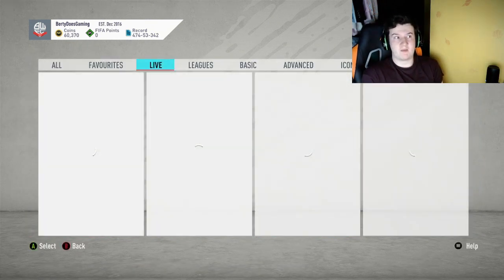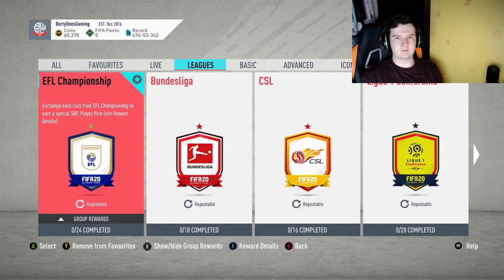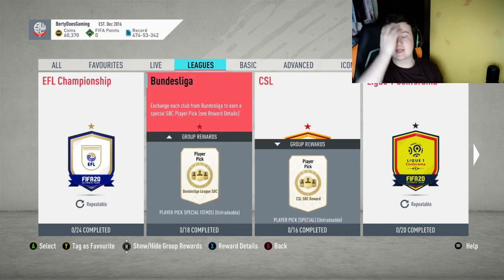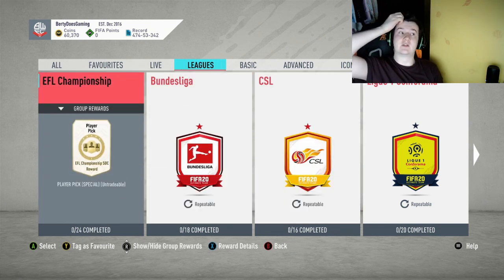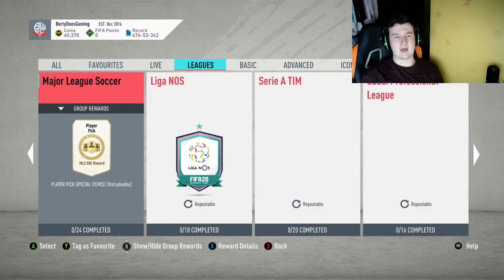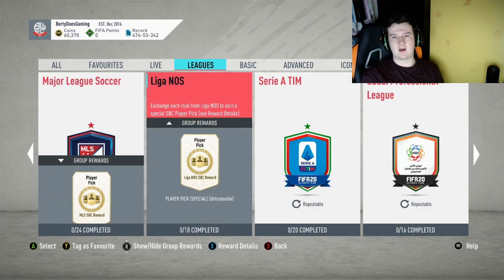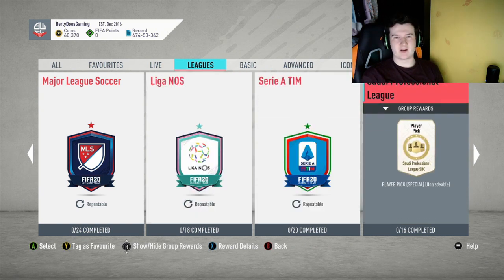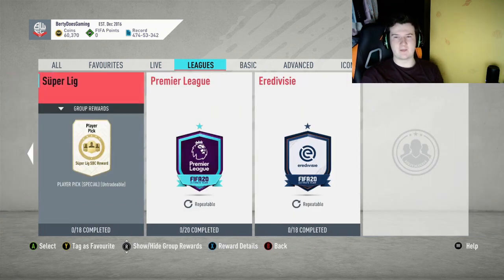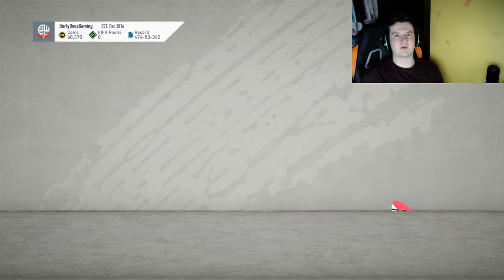Then you want to go through and have a look at all the main leagues from the league SBCs — obviously this changes as it gets updated all the time. So you've got the Championship, Bundesliga, Chinese Super League, League One, MLS, League of Nos, Serie A, Saudi Professional League, the Super League, Premier League, and the Eredivisie. There are loads of leagues now to sell from which makes this method so much more profitable.